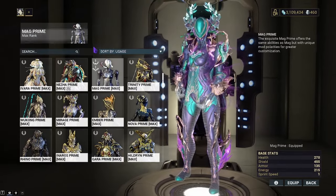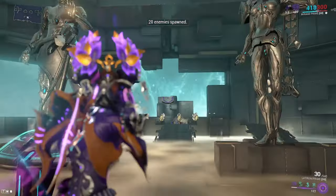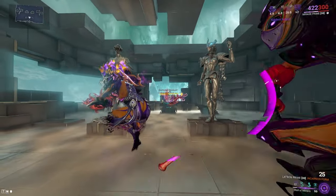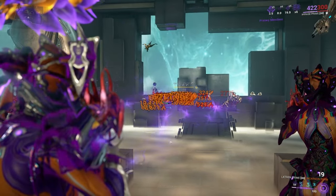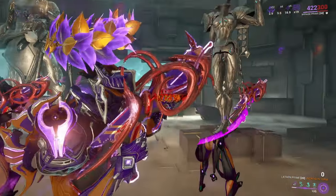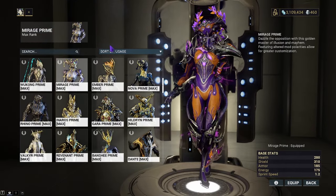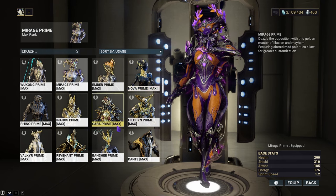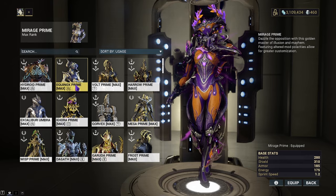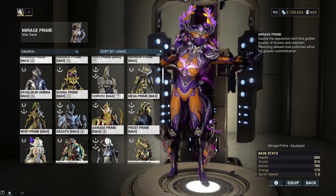Who else does it easily mix with? Mirage. The reason it works well with Mirage is the same reason it works well with Mag — only difference is there's no bubble. Get your Incarnon, pop your Hall of Mirrors, and enjoy all the bouncing balls. Anybody who is a gunslinger works quite well with these — Nova, Banshee, Mesa, even Wisp could probably get it to work well.